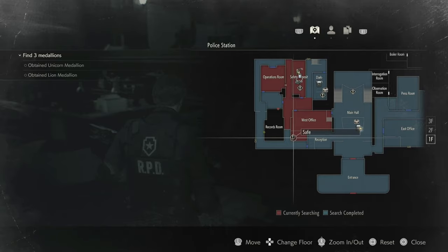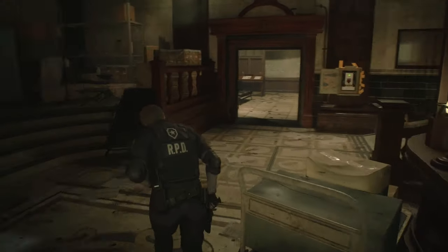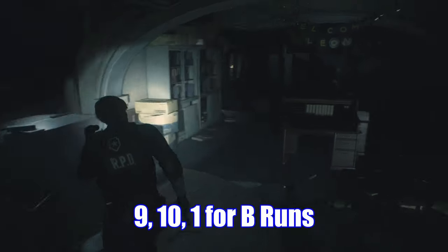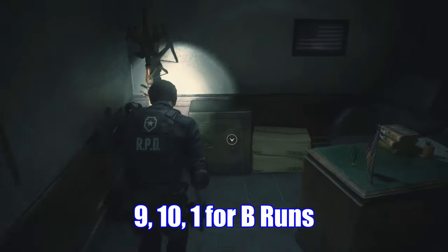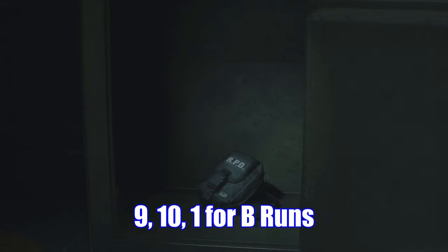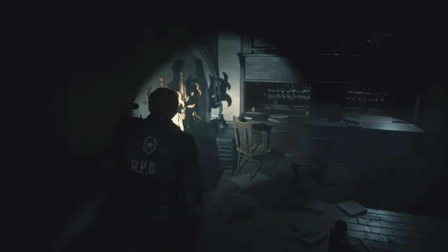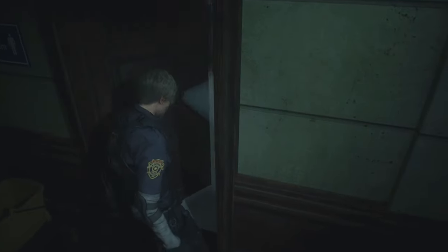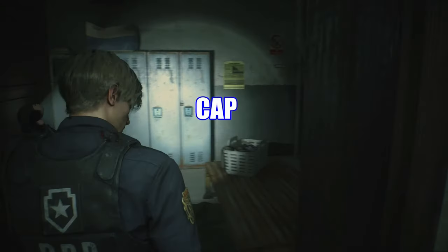Master of Unlocking — open all the safes and locks in the game. There is one safe in the west office on the first floor; the combo is 9-15-7, but for B runs the combo will be 9-10-1. In the same room are two more locks to open, either side of the desk. The codes are November Echo Delta on the left side and Mike Romeo Golf on the right hand side. In the shower room is a locker combo lock — the password is CAP: Charlie Alpha Papa.